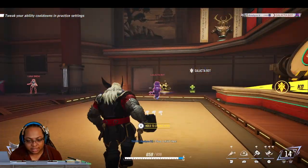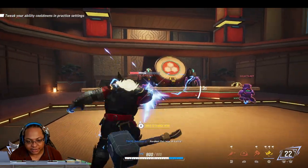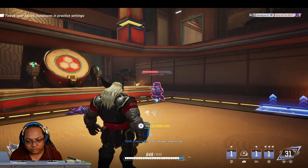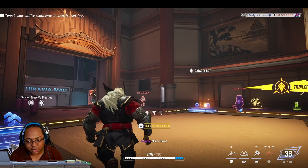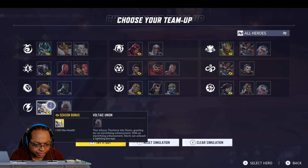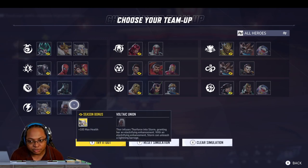So you're a melee tank, but you do have some range capabilities. He does have a team up with Storm — he gets a hundred health. It infuses Thor Force into Storm, granting her an electrifying enhancement, so Storm can unleash a lightning barrage. We're definitely going to be seeing a lot more Storms.